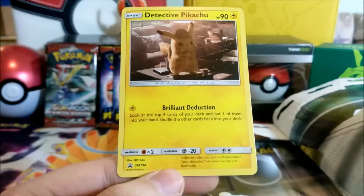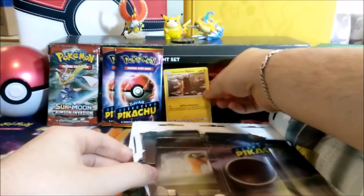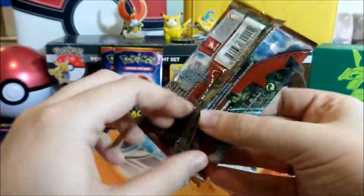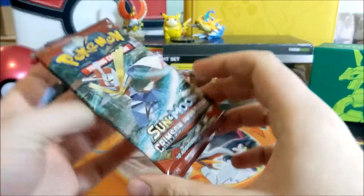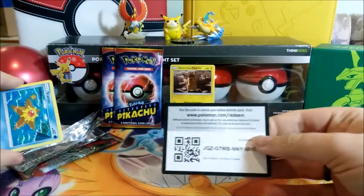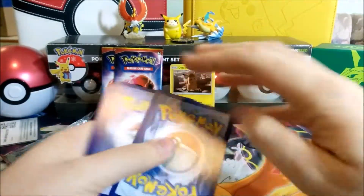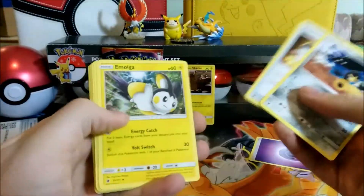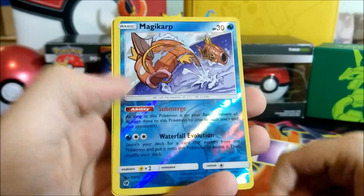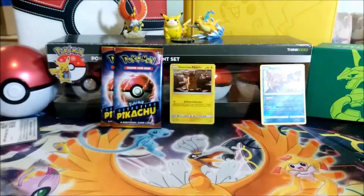The card reads: skilled in deduction, he's a self-proclaimed great detective — his detective hat is his trademark. Now let's start opening the packs. We'll start with the Crimson Invasion booster since it's not related to Detective Pikachu. I haven't opened a lot of this set before. We get energy cards, Mawile, Comfey, Gastly, Geodude, Alolan Magikarp — oh, that's a nice looking mechanical Magikarp — and Wigglytuff.